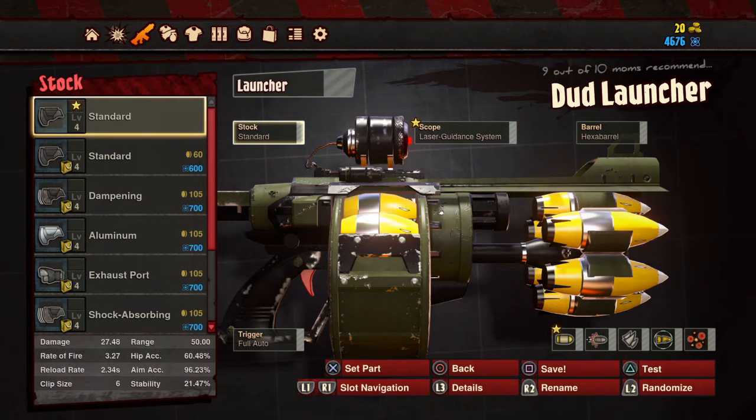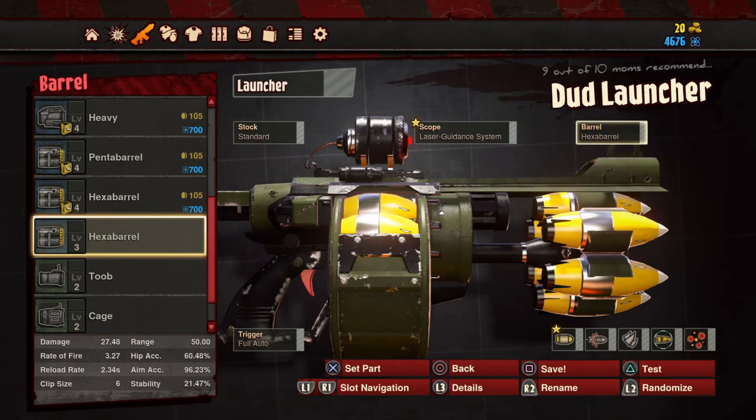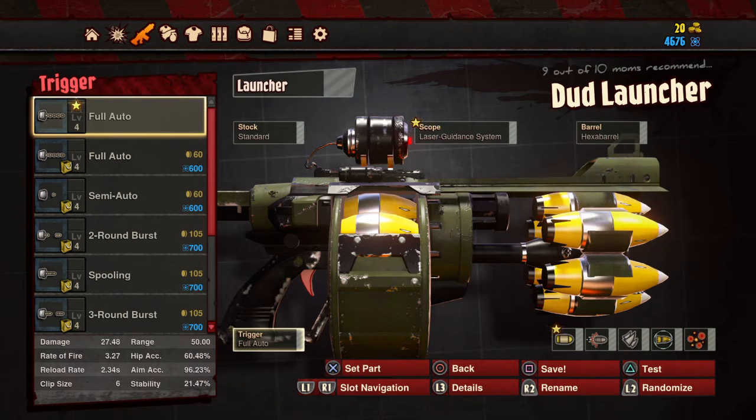So let's get started. Go to your dud launcher — simple gun, everybody's got it. Your stock, start out with the standard. I went with level 4 because I figured the better level, the better stats. For my scope, he recommended a laser guidance system. Barrel, the hexabarrel. Trigger, full auto.